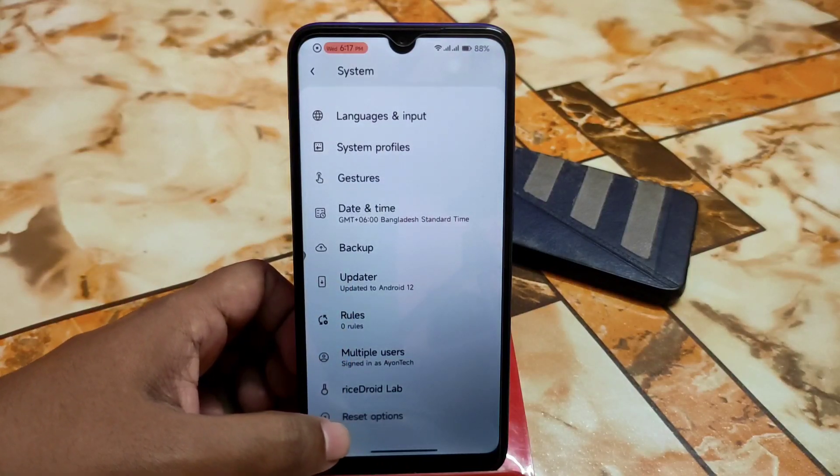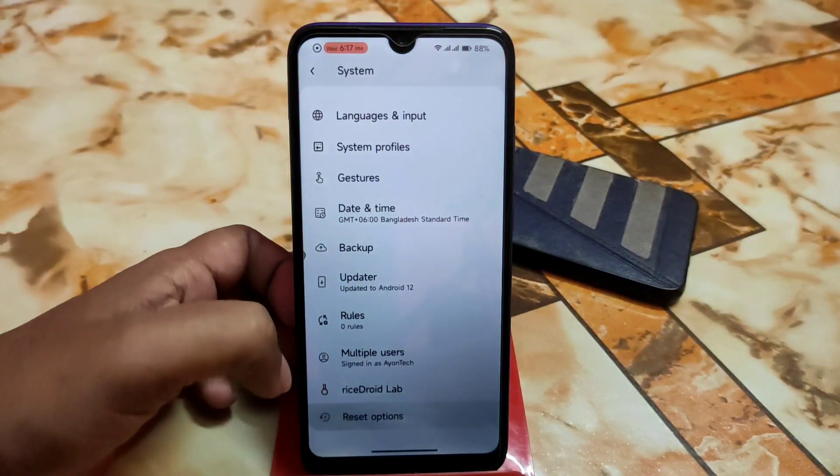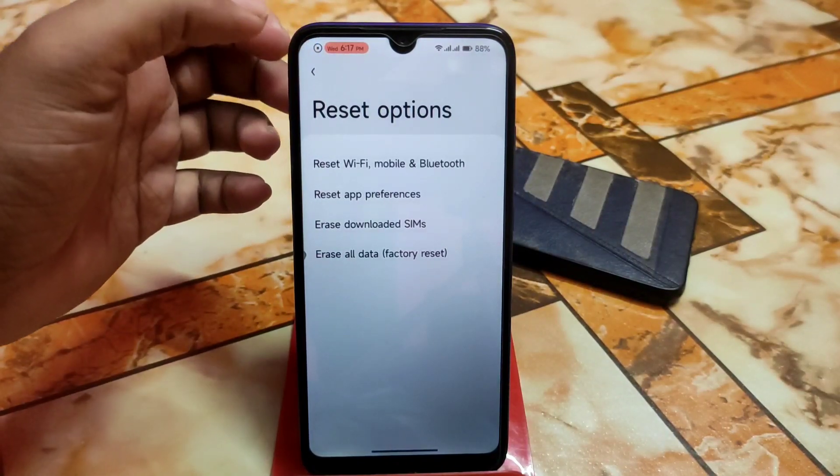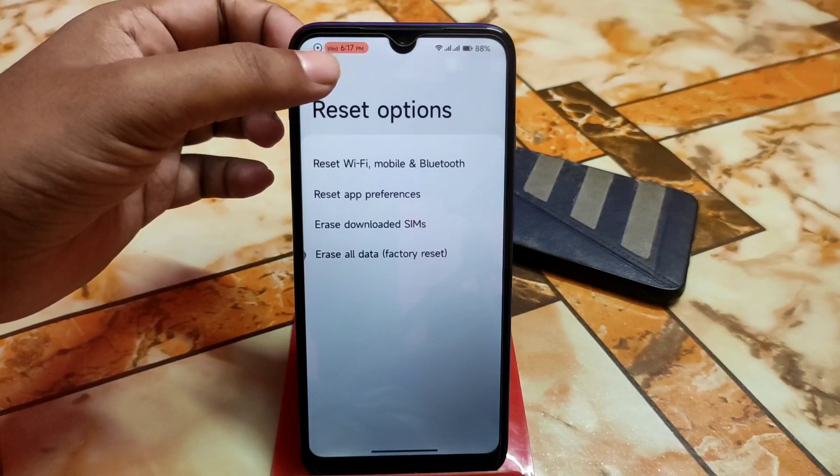If you want to use it, you guys can do so. And of course the reset option is here — you guys can reset Wi-Fi, mobile, and Bluetooth as well. And of course app preferences as well.